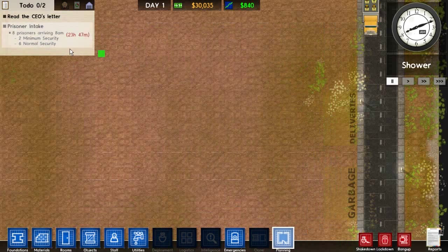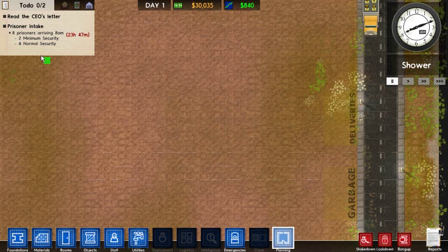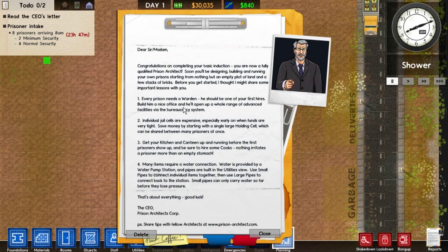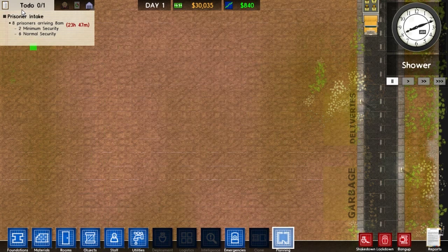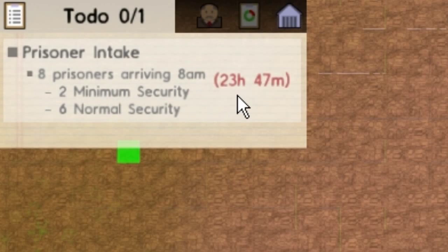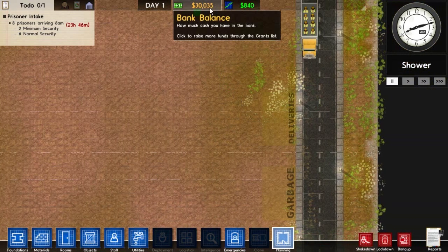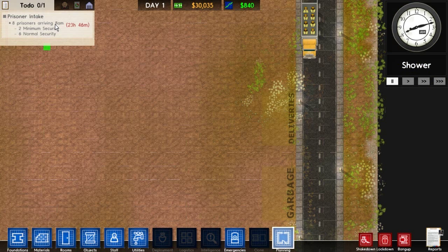A couple of things you should notice at first: if you look in your upper left, you've got a to-do list. I just try to knock out things on the to-do list — that's all I'm ever doing in this game. First thing: read the CEO's letter. He's telling us we need a warden and some jail cells. We hit delete to clear that. We've got prisoners coming in 24 hours, but if you want to build your prison for a little while — you've got $30,000 — and you want to delay those prisoners coming in, you can do that.